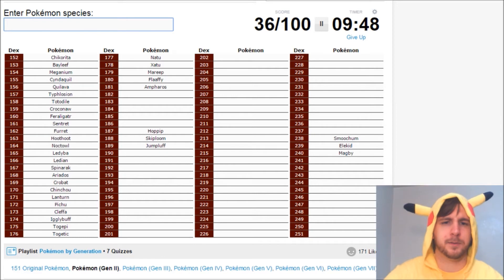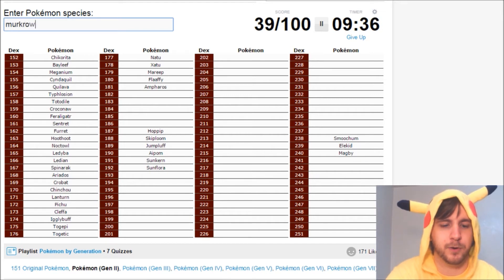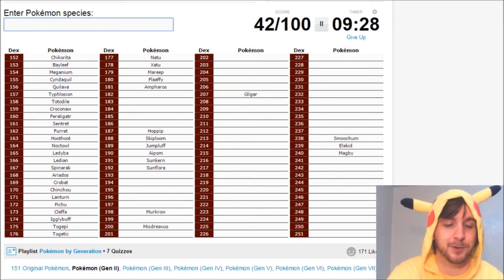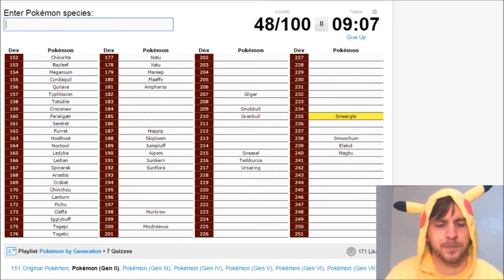Hoppip, Skiploom. Oh, Sunkern and Sunflora, just getting into some grass types. I am very unorganized with what's actually in this generation. Aipom is here, Murkrow, Misdreavus, Gligar — just naming some stuff that gets evolutions in Gen 4. Sneasel also does. Teddiursa and Ursaring.